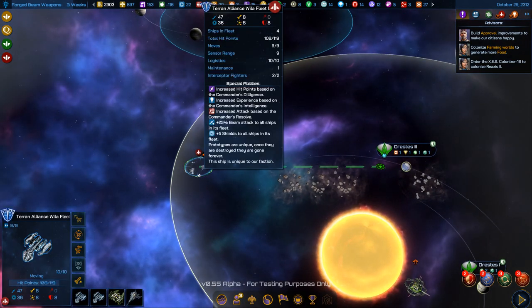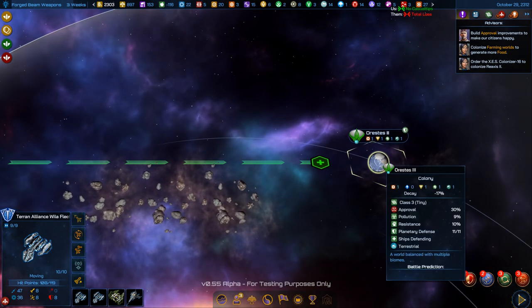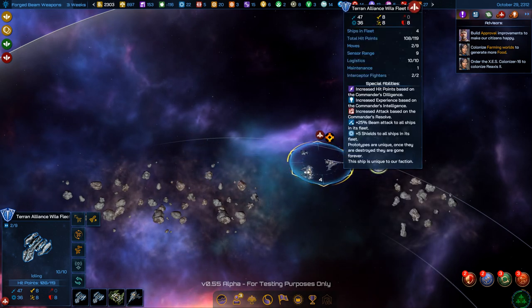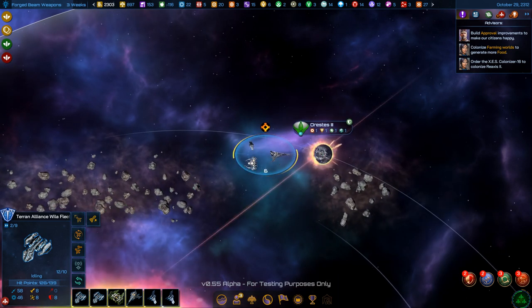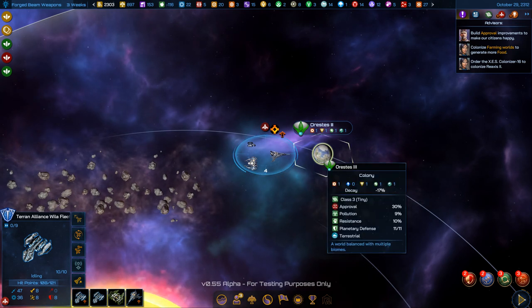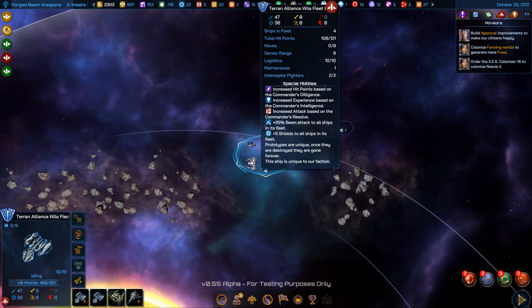I have nine moves, so that should be enough to get over here and attack. There are ships defending. I will have no casualties — they're expected to take total losses. There's a graphical glitch too. I destroyed all the ships orbiting, so I should be able to attack and invade this planet in the next turn.